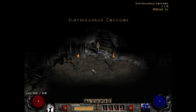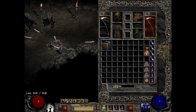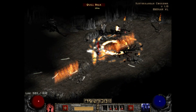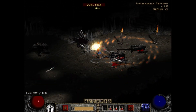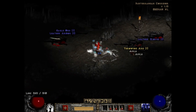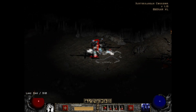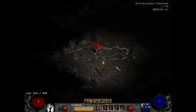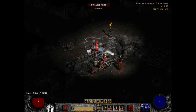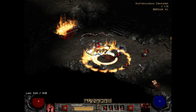We will now enter the subterranean corridor. We will prepare and increase our magic find, and we found some magical items — we found two apples. Now, if you do not know about apples, well, you are in luck. Apples are an item that is really, really, really expensive — really valuable.